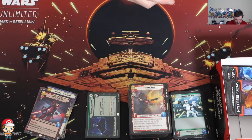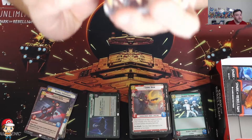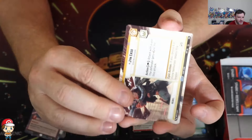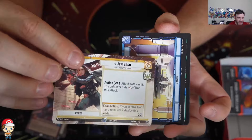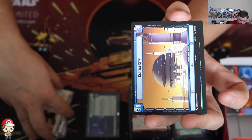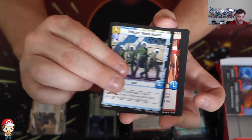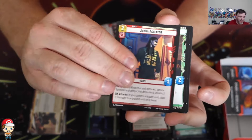I'm still getting a grip on exactly how these packs work - I'm missing hyperspaces and all sorts. That's a nice card - Hyperspace Jinner. I do get the feeling these hyperspace leaders are going to be extremely easy to get hold of, which is going to be lovely.